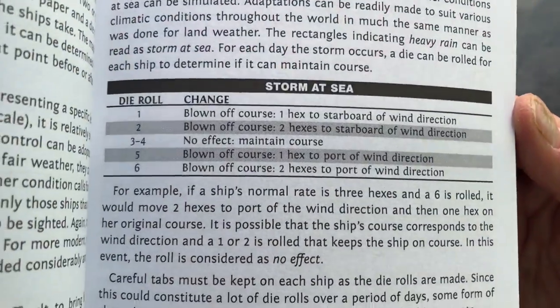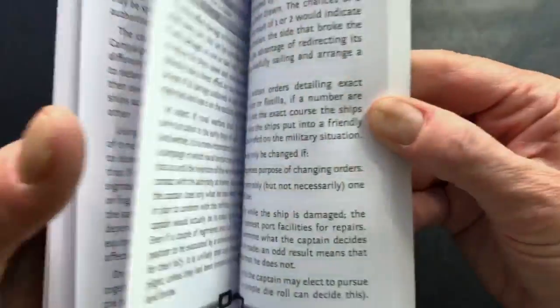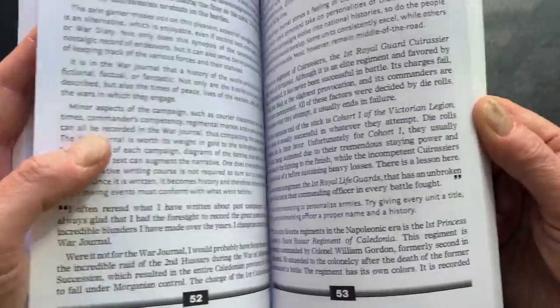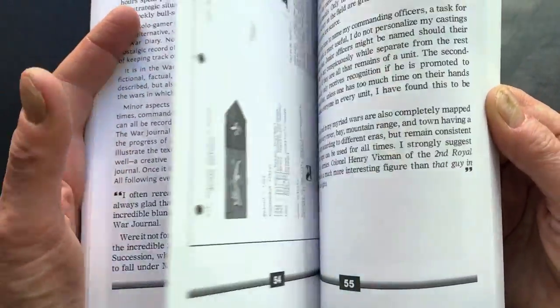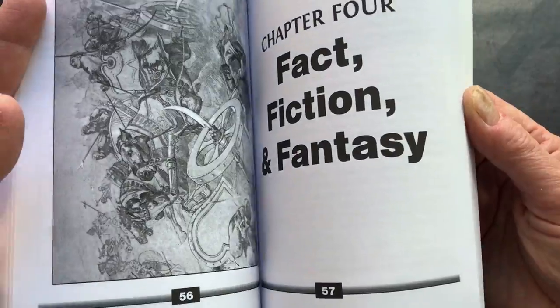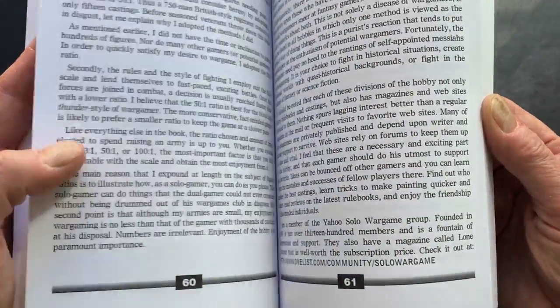Here is a Storm at Sea chart and some Storm Damage charts. Again, you can see these are all D6 tables — very easy. And there's some discussion here about what it means to do solo wargaming and how you can bring your own personality and interests to it.